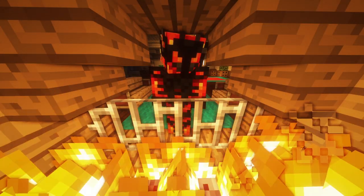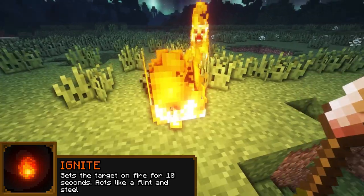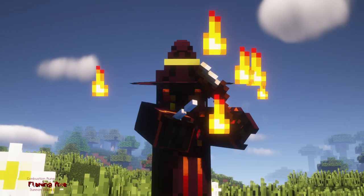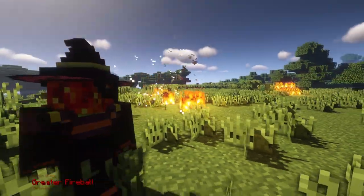Wizards begin to grasp the nature of fire through a simple ignite spell, lighting anything it touches on fire, and a smoke bomb for a quick means to blind enemies in thick smoke. Fire mages who are more experienced with the element of fire can shape it into different forms to output greater damage to their foes.